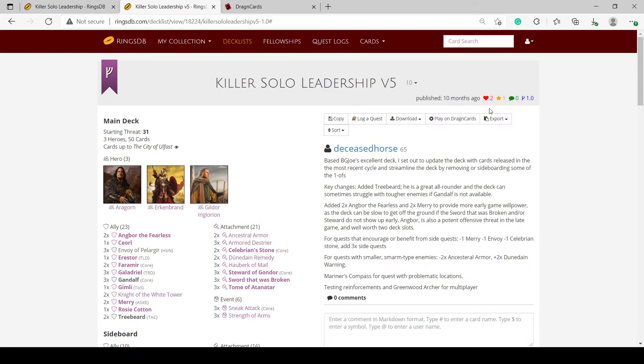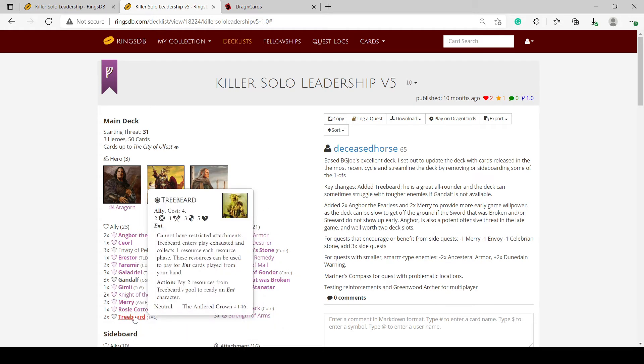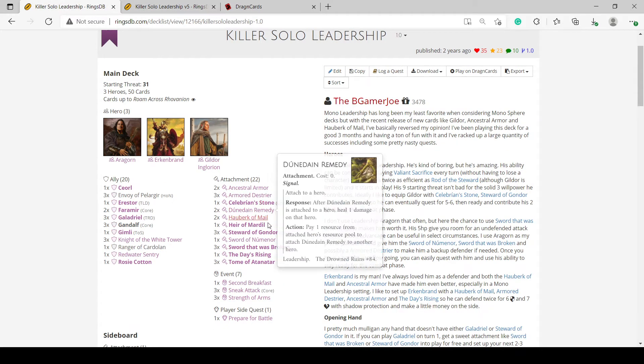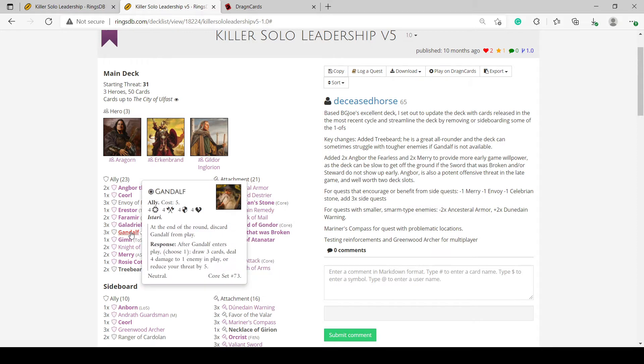Using Gildor to fill in leadership's weakness of card draw, I enjoyed it quite a bit. Somebody about a year ago tweaked it a little bit with some newer cards: Angbor the Fearless and the leadership Merry and Treebeard. I thought I would give this deck a play. I have not played it yet. It's basically the same deck, taking out some of the one-ofs and weird stuff — probably more consistent. I'm going to try the Deceased Horse version of this deck.